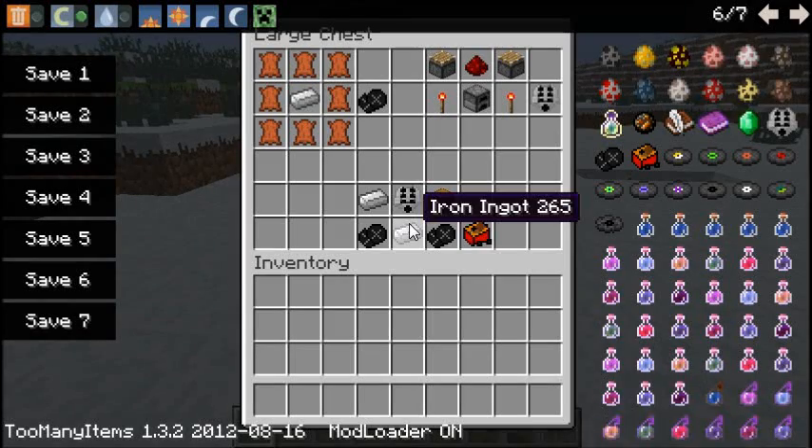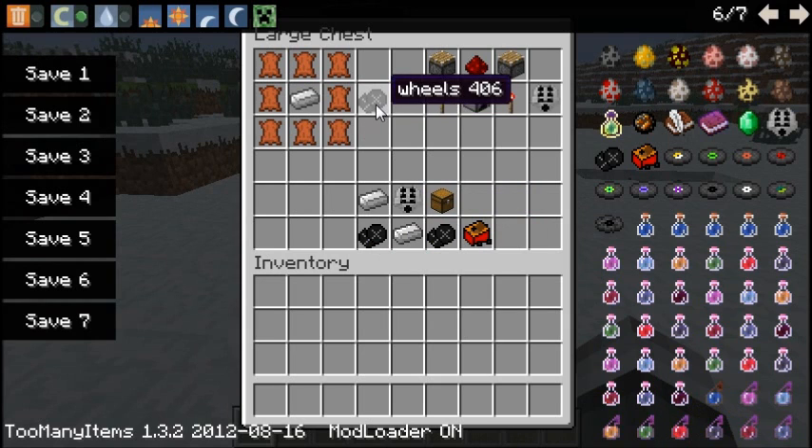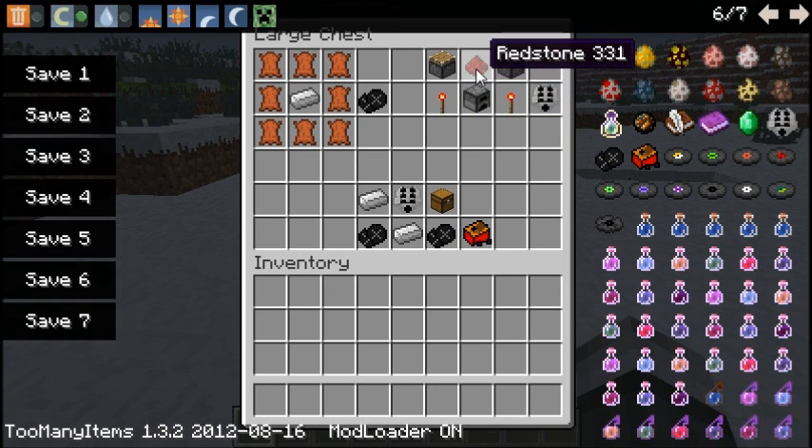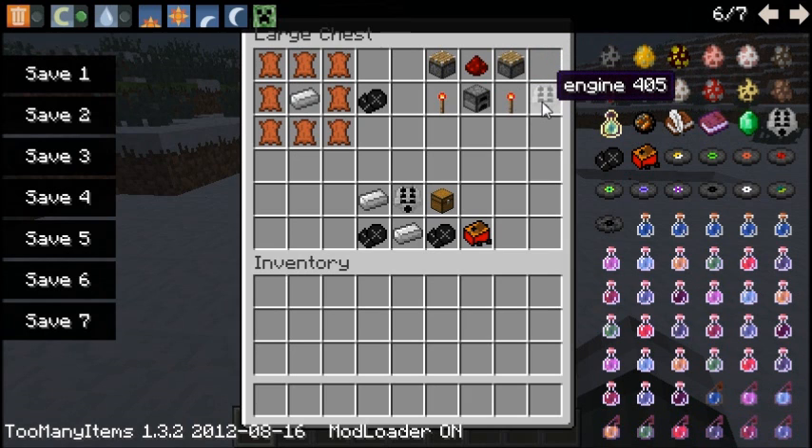I'm going to show you the crafting recipes here. You can see to make a wheel, what you do is you just put 8 leather around 1 iron ingot, and that will give you a set of wheels. And then to make an engine, all you have to do is use a furnace, 2 redstone torches to the side of that, and then above that a redstone and 2 pistons, and that will give you — I guess it would be — a 2 cylinder engine.